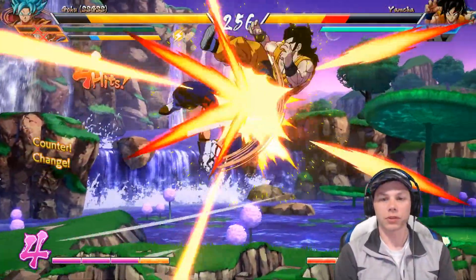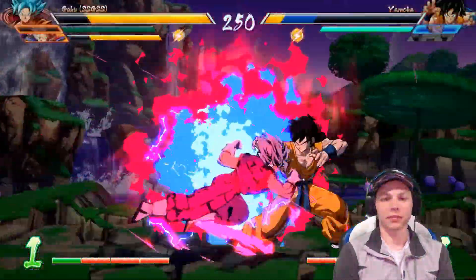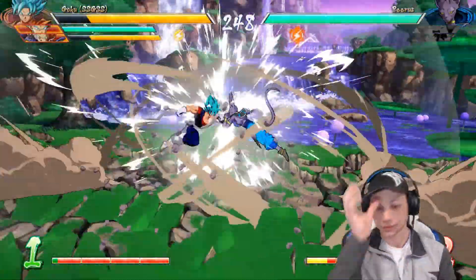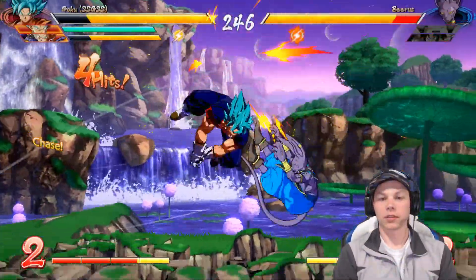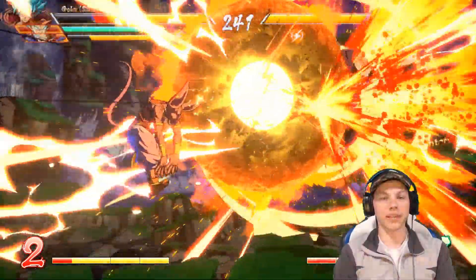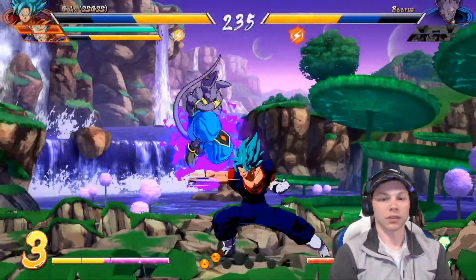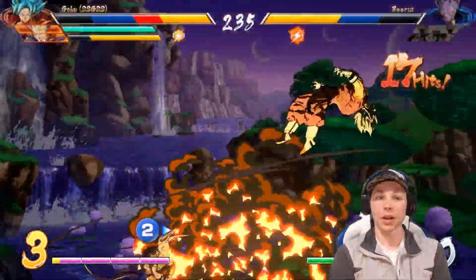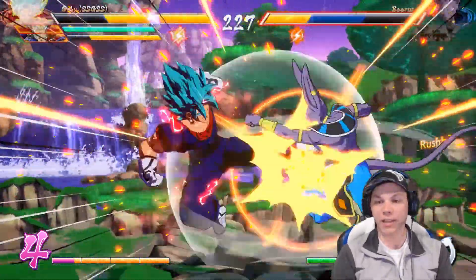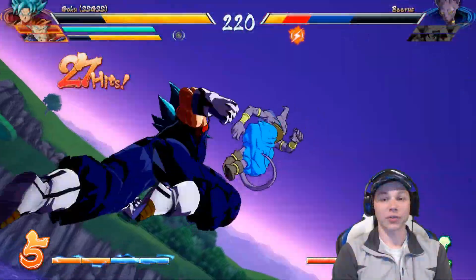Buu is down, so maybe Vegito can finish off Yamcha and Beerus by himself. Going for the Kaioken — he blocked it, that is not what I wanted. Taking on Beerus now — we've got to use our spark, come on. Finally got Dragon Rush off — that's cool! Trying for Kaioken again but they keep blocking it.